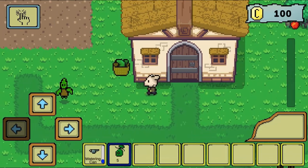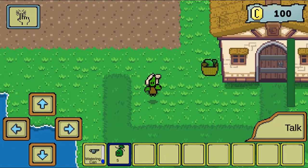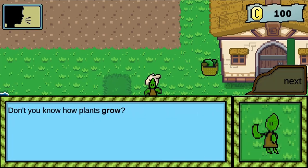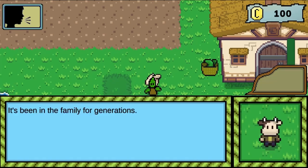In this informative, instructional game, the big pumpkin contest is fast approaching, but the lazy cow hasn't even started yet. They will have to support their pumpkin to perform photosynthesis to grow as big as it can.